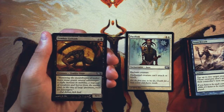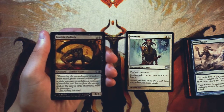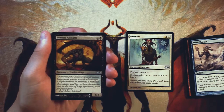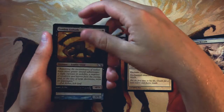Zombie Goliath is a 4/3 for four and a black — a vanilla creature, and not very exciting. The only reason to take something like this is for curve consideration, and it's really not even good at five. A 4/3 for five is pretty bad even in a core set. Definitely one I would just look over as much as possible.